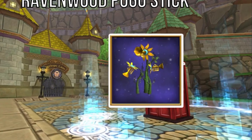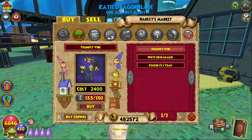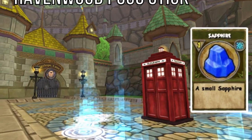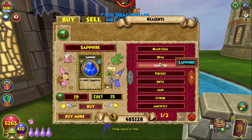As mentioned earlier, the 20 trumpet vines can thankfully be bought for gold from Harley in Celestia Basecamp, which is much more convenient than the silver trumpet vines. Finally, the 15 sapphires can be grabbed right from Elmore Meadowgrass in Old Town for a very affordable 15 gold each.